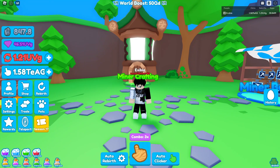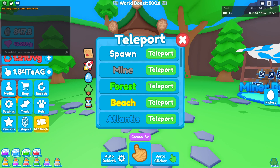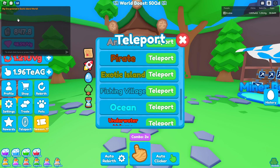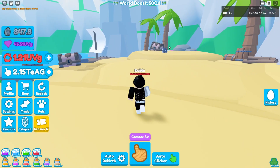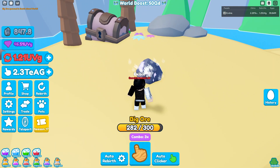You may be wondering how exactly you get rocks. If you open up your chat, you will see a message like 'a big ore spawned in the Exotic Island world.' All you have to do is go to your teleport, find that world, go there, and then look around on the ground for the ore.